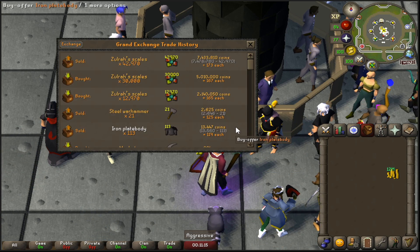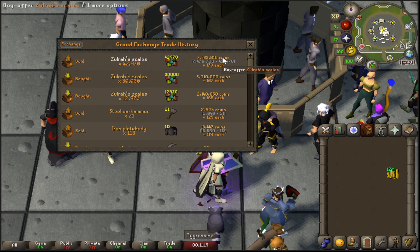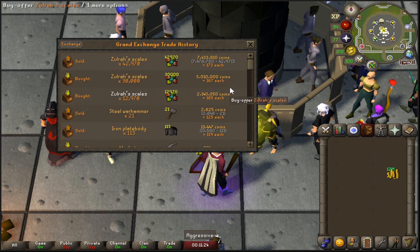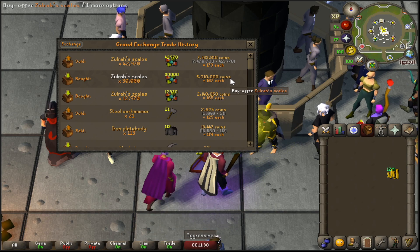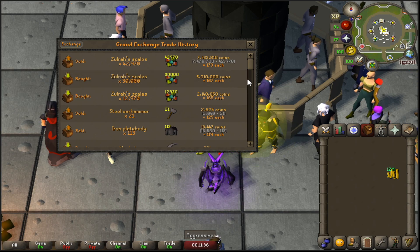Let's take a look at what we profited off that trade. After tax it was around 7.43 million GP in total sold. We had two different buys — counting them together that was about 7,150 GP spent per, so around a little bit under 300,000 GP profit. We did have a little bit more than the buy limit, so take that as you will — it just happened to be how it played out.